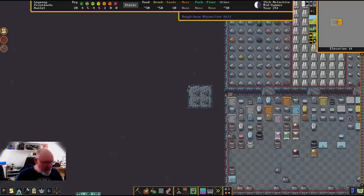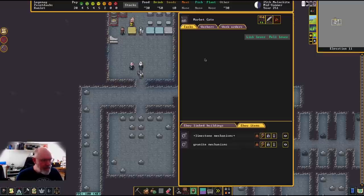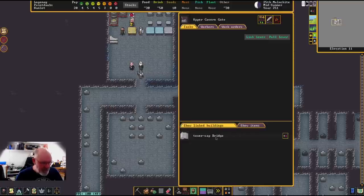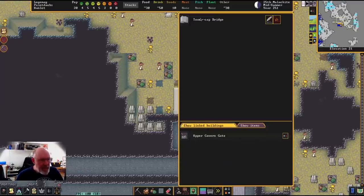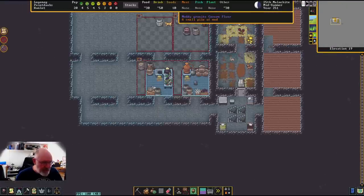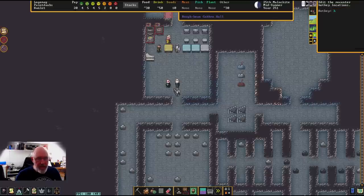One thing I wanted to show is where my levers are. They're in here and I've actually named these now, which I didn't do before. You also want to make sure that the area they go to is named consistently. So this is the upper cavern gate - I'm going to name the bridge the same thing, that way if I'm ever confused I can look at either the item or the lever to know which one I'm changing.